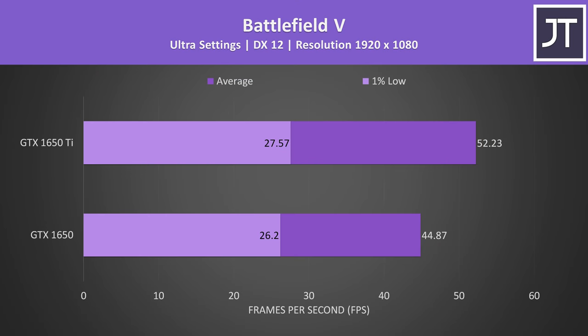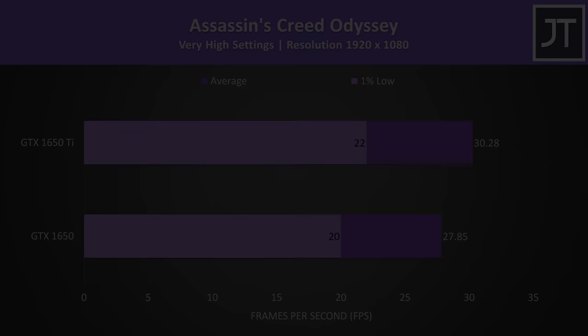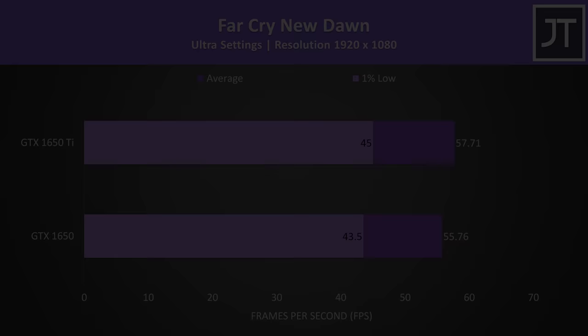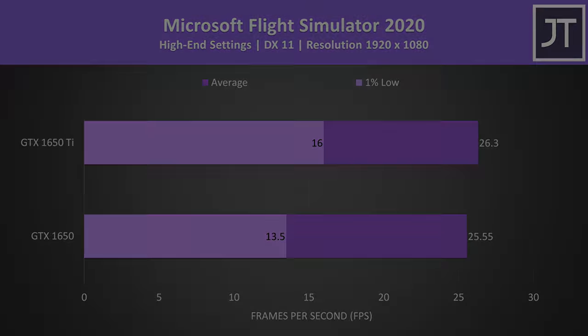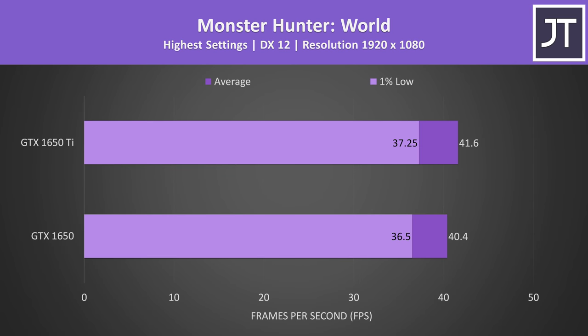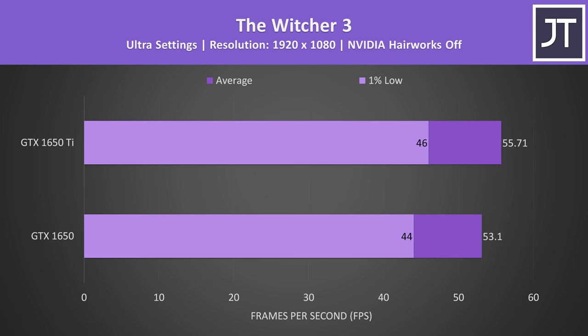Battlefield 5 saw the largest difference out of all 20 games, with the Ti 16% ahead of the non-Ti in average FPS at ultra settings. CS:GO typically depends more on the CPU rather than GPU, so it wasn't a surprise to see the smallest difference out of all games tested. Rather than going through all 15 remaining games in depth, I'll just briefly skip through the results — you can pause the video if you want a closer look, but basically the performance differences were very close together in most of them.